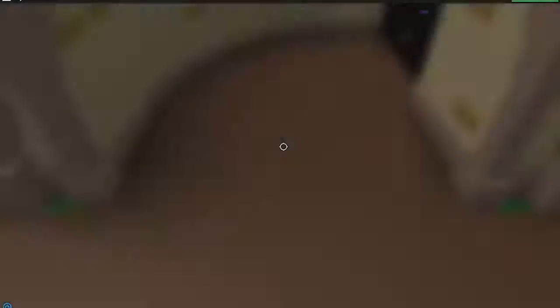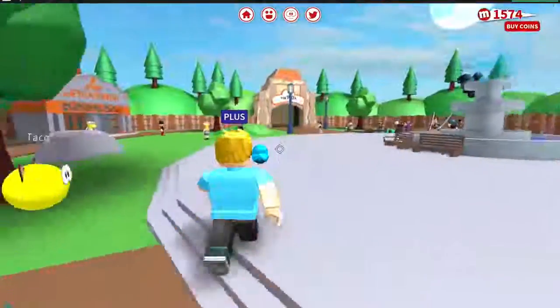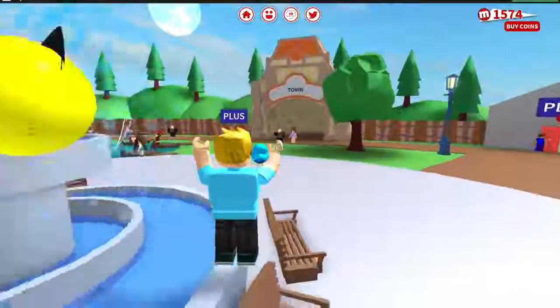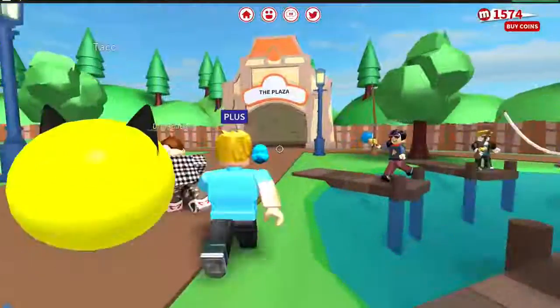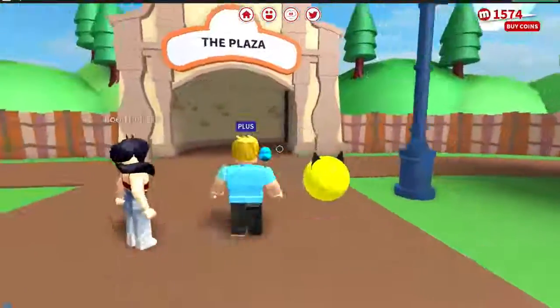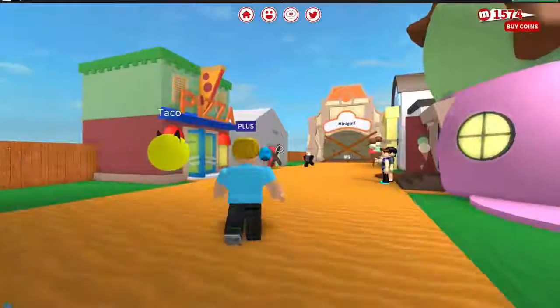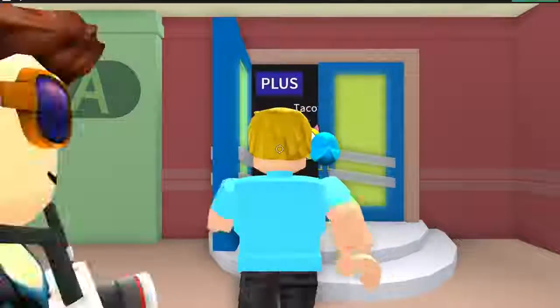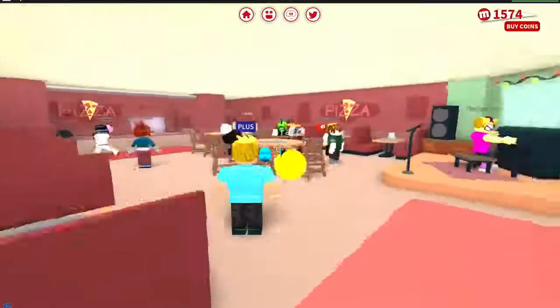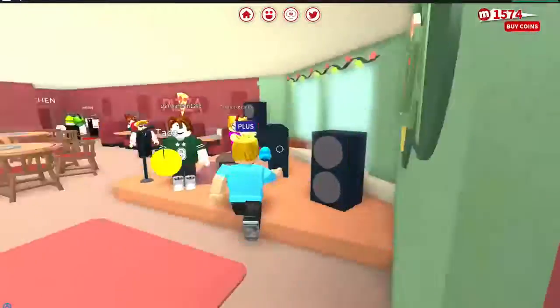Let's go to the plaza because I want to show you guys something — some of you might already know about this, but just in case you don't. Right here, the pizza place — you can go in here and work for money. It's the easiest way to make money in this game right now. Check this out, they've got a cool pizza logo and everything looks so good in here.